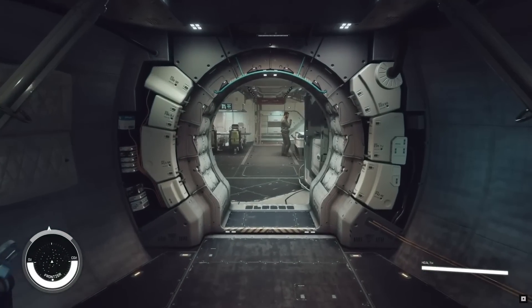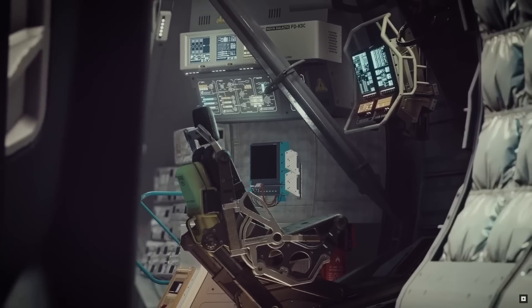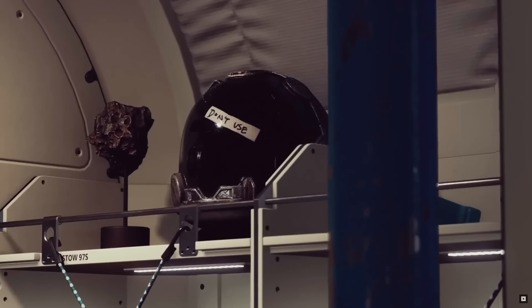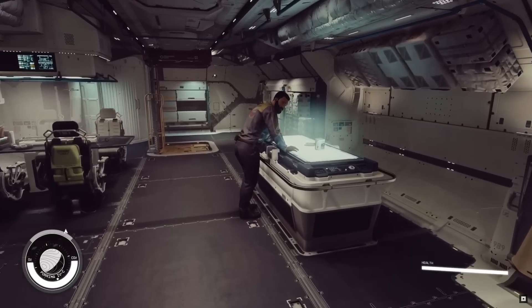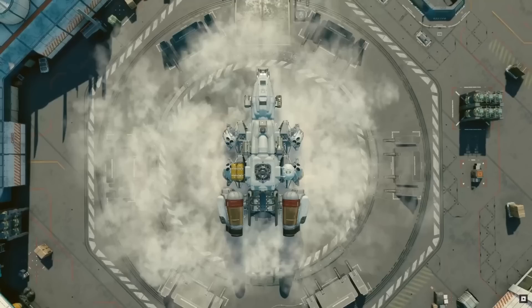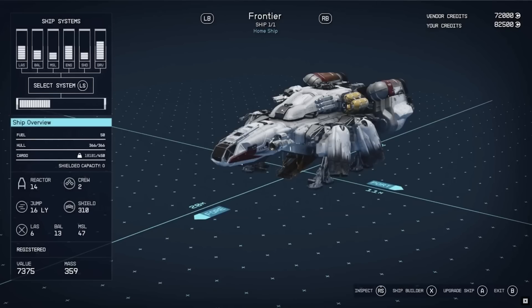Whether we like it or not, we're going to be spending hours on our ship, so close to a third of the recent showcase was focused on ships. The first system to pay attention to is the reactor or power system. Based on your reactor power output, you have an equal number of notches to allocate to different parts of your ship. With 14 power, you get 14 notches for six ship parts: lasers, ballistics, missiles for dealing damage, engines for speed, shields to withstand damage, and the grav drive for warping.